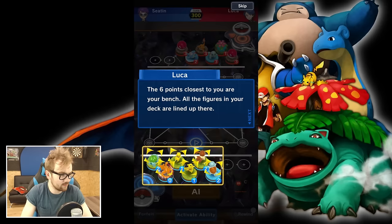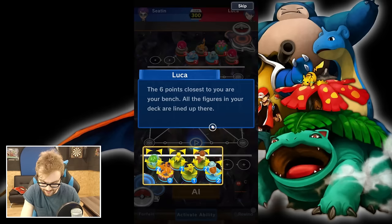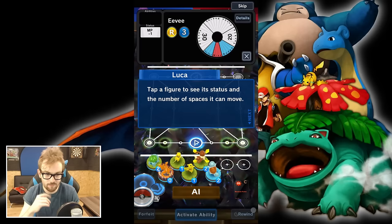So let's read what's going on here. The six points closest to you are your bench — all the figures in your deck are lined up there. We have a Bulbasaur, Charizard, two Pikachus, an Eevee, and a Squirtle. Let's take a look at one of the figurines. Tap a figure to see its status and the number of spaces it can move. Eevee can move three spaces, and her status is minus MP1.